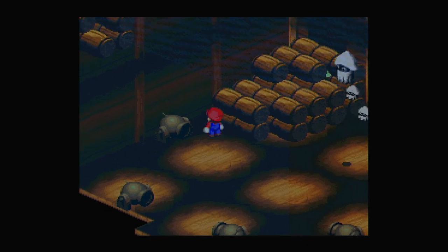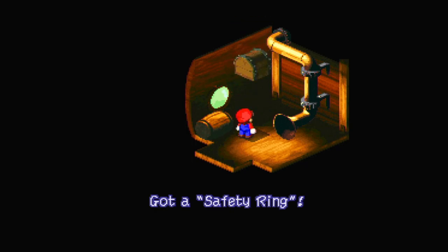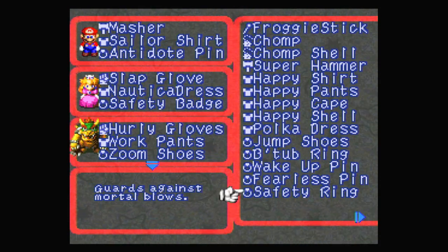If I go behind these boxes here, we can go into this hidden door, which is very important to do because right here is a Safety Ring. You know how I love those really good equipment items. The Safety Ring guards against mortal blows.